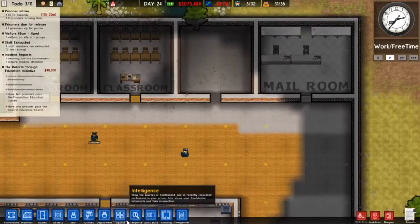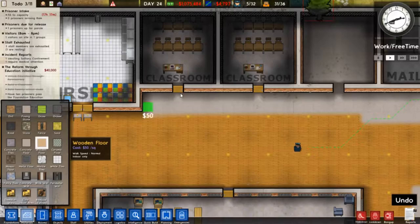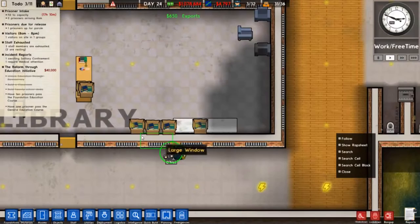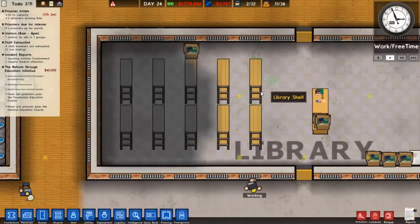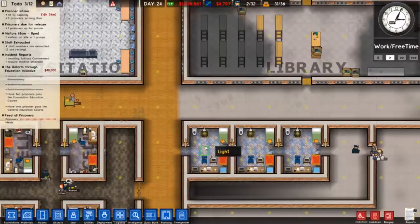There's a mail room — we do have people working it right now. I need to get my stations and patrols all up. Please ignore all the mess in here, it's still a work in progress. Here's our solitary area, because apparently these people bring stuff in. Let's check this one out — Harmony O'Neill, no clue what she did. She was basically found and detained, which is boring. Here's a library — a nice little Hillary Clinton library — but we have nobody working in the library, which makes me kind of sad. I might need to reassign some jobs to let that happen.